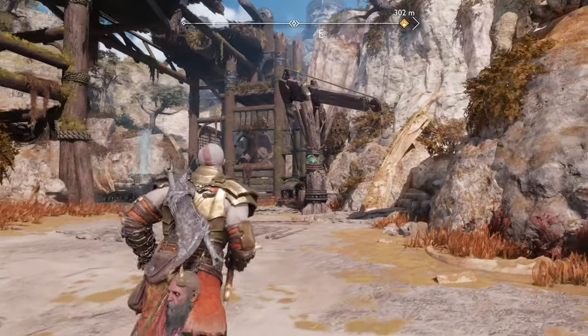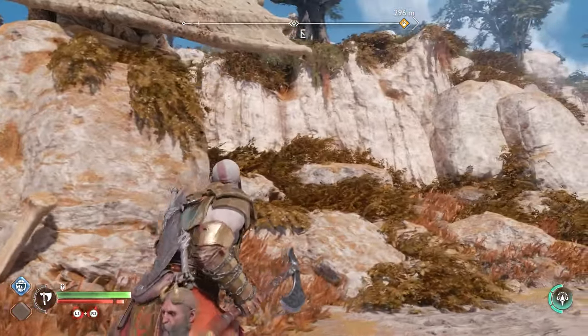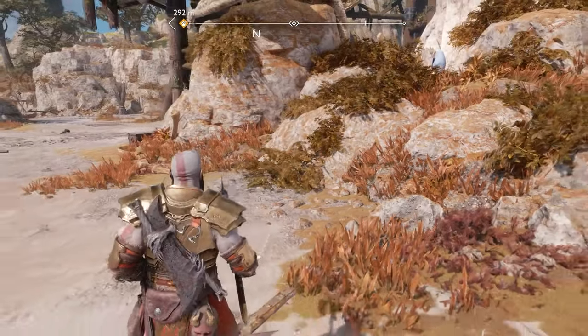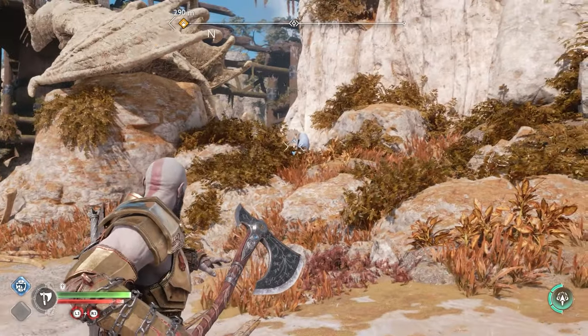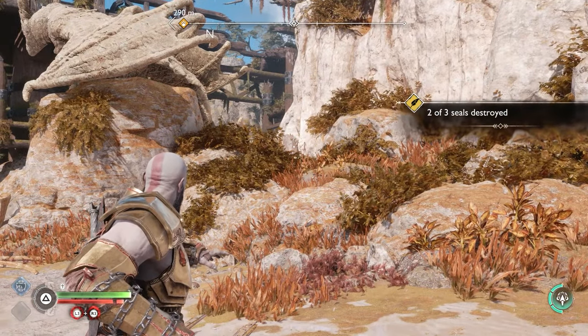For the next one, you're going to want to head over here near where the dead dragon, or dragon statue, is. The rune is back here — you can see it from the other side, but you couldn't access it if you took the water down. There you go.